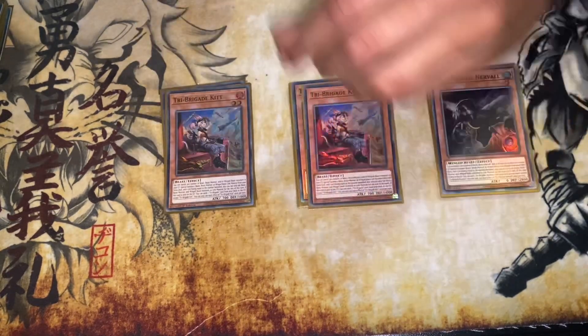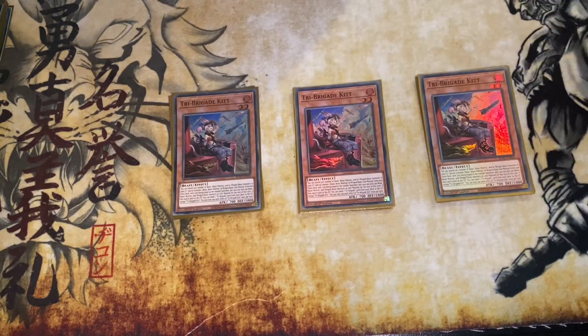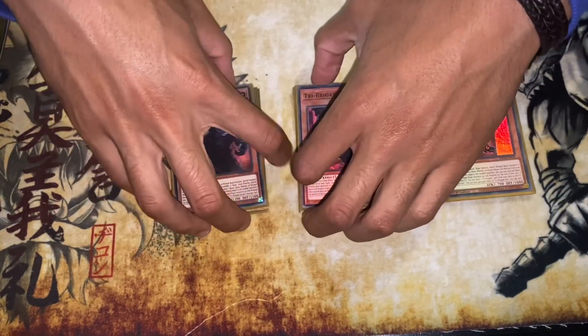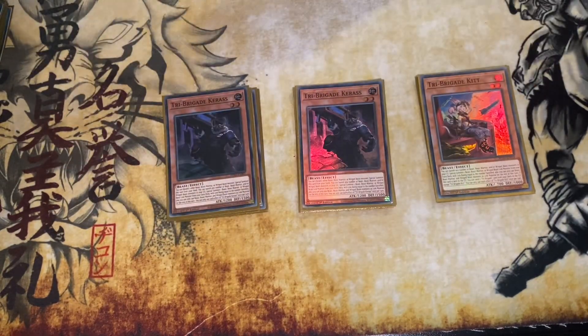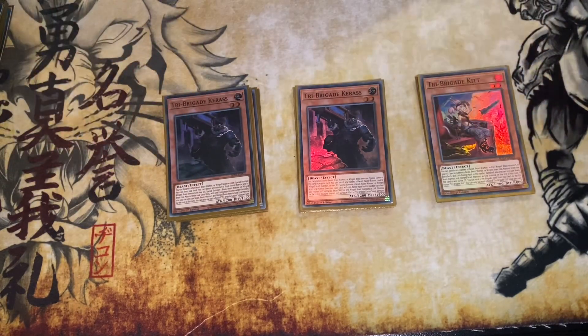Playing three copies of Kitt — the one that didn't get reprinted, what a shame. Anyway, this is just a very standard lineup. I play two Kerass — since Tanki got limited, multiple people have bumped the card up to three. I tried that and didn't really notice much of a difference. It kind of felt like a waste of space, so I only play two copies of Kerass and I think two is totally fine.